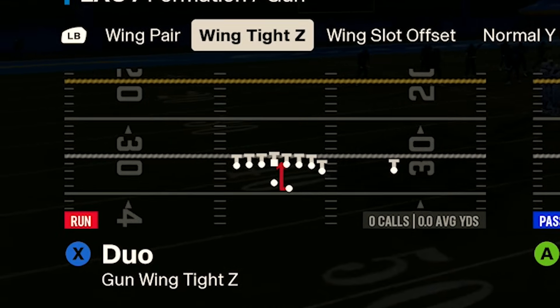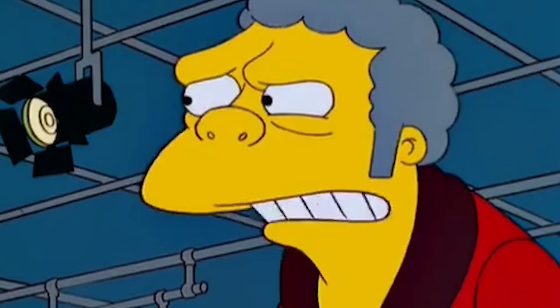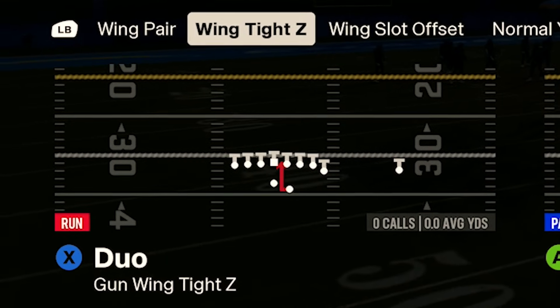Today we're going to be talking about my favorite run scheme in Madden 25, and that is the duo, or the power without a puller. One of the main reasons I like the duo in Madden is because with zone-based blocking systems, a lot of good players learn gap shoots. They'll go stand in some cockamamie spot, lock their user in place, and fly through the gap untouched to make a tackle in the backfield. Sometimes you have to have a reliable man-to-man blocking system where you understand your rules, you know where your opponent's standing, and you call the right run at the right time. I find that the duo is one of the best ways to do so.